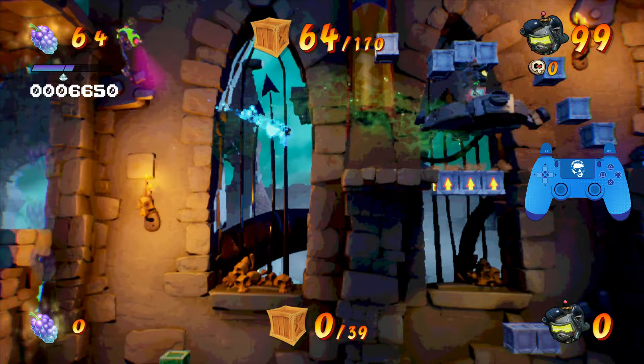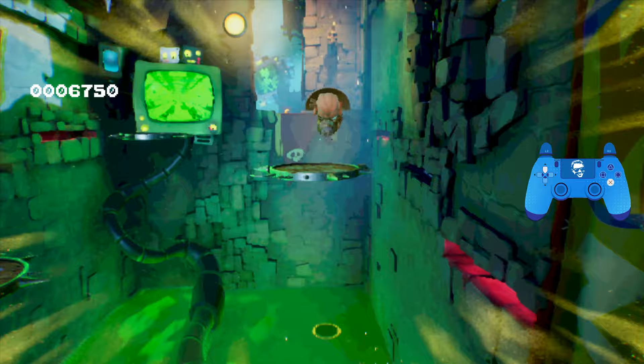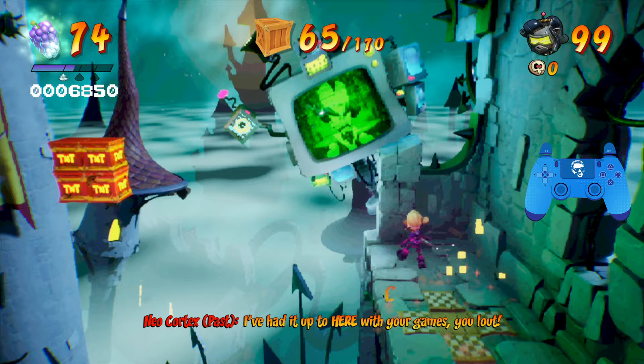You should have 64 crates leaving the bonus, and you're very close to your second Wumpa Fruit gem. Now we're going to make our way over to the hidden gem, which is very high up in this next section. Let's jump over here — you can see it up there if you look carefully.